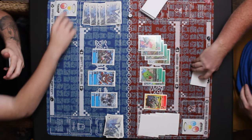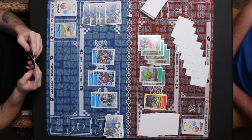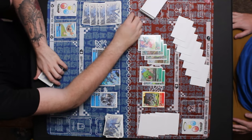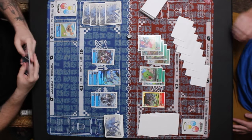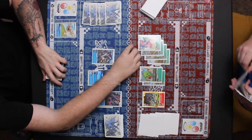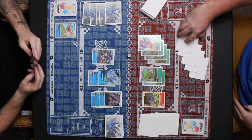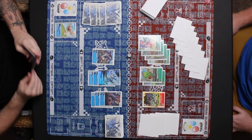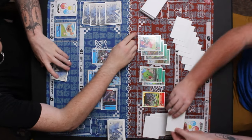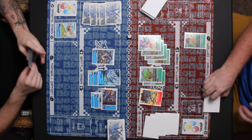Blue evolves an Upamon in the raising area. Green has Metal Greymon, Togemon, and Lillymon on field — Vegiemon hits the side of blue. Blue draws and evolves WereGarurumon on top of Gorillamon, drawing another card. WereGarurumon is going to attack — his effect activates giving three memory.